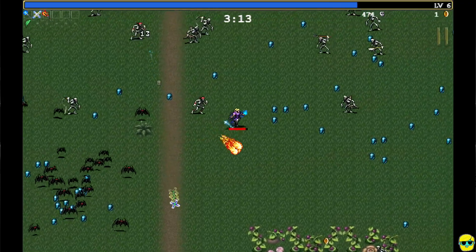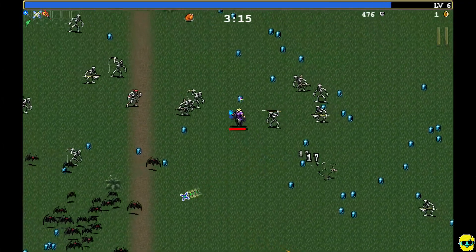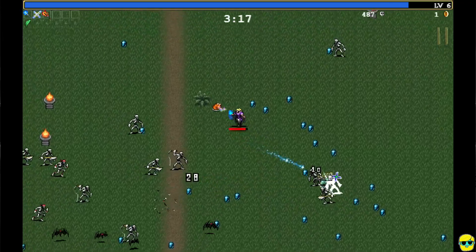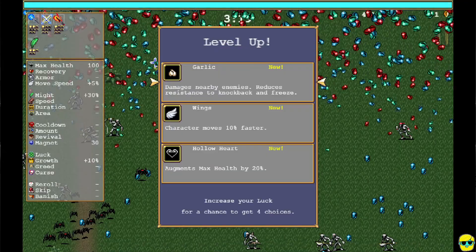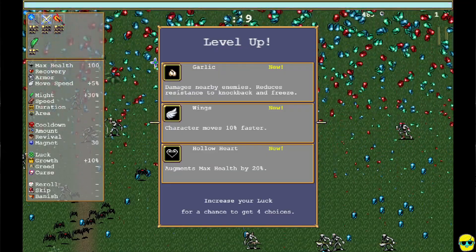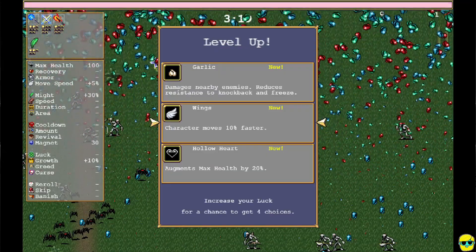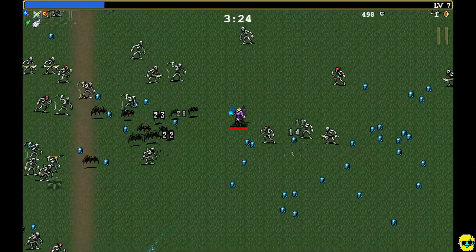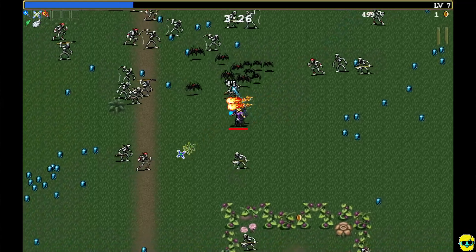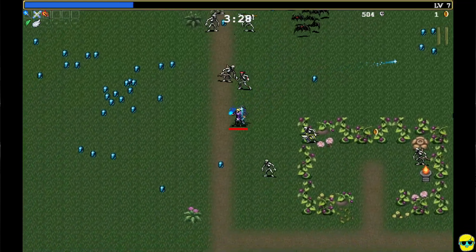While time has stopped, I'm just going to pick up a bunch of this, do some damage to the big group, and move through. Now, in this case, wings are one of my favorite accessories to get. This is 10% extra move speed, because I feel great being able to just move around with a little more ease.